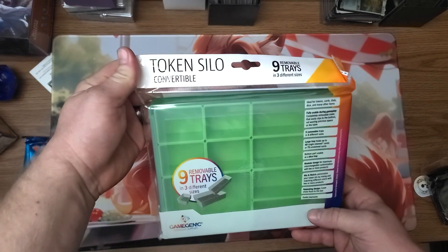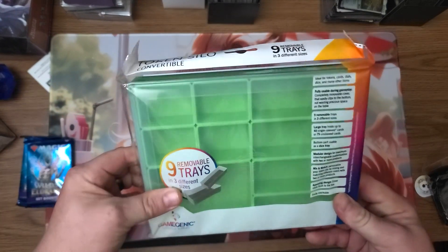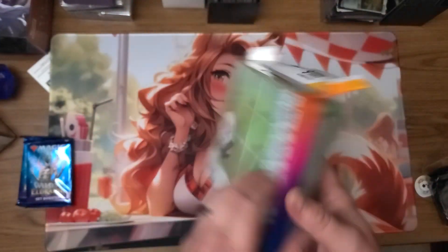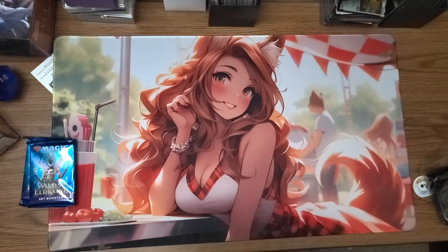This is a token silo convertible tray. Looks like you can pop these in and out and kind of make whatever tray you need to hold your tokens. That's actually pretty useful — I'll use this pretty often. It's going to hold all kinds of tokens and dice.